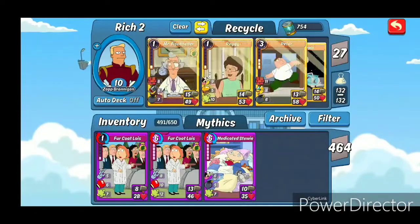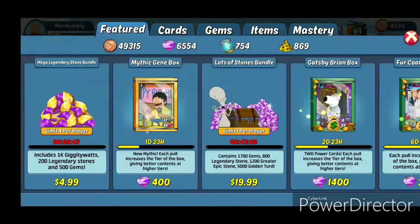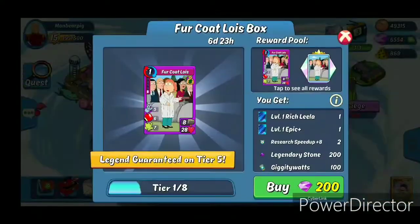Welcome back to another Animation Throwdown video, this is ColinB189. I'm going to be starting off here on my ManBearPick account. For those of you that watched my Golden Turd opening, you'll see I got two more Furcoat Loises from my Golden Turd packs, giving me three in total. And on Monday they just dropped the Furcoat Lois box again.